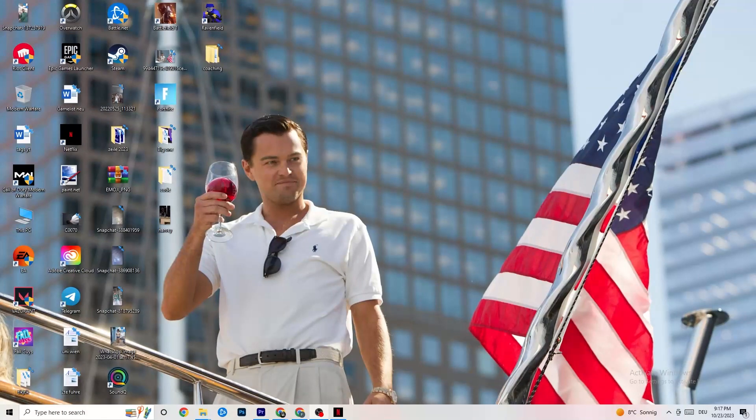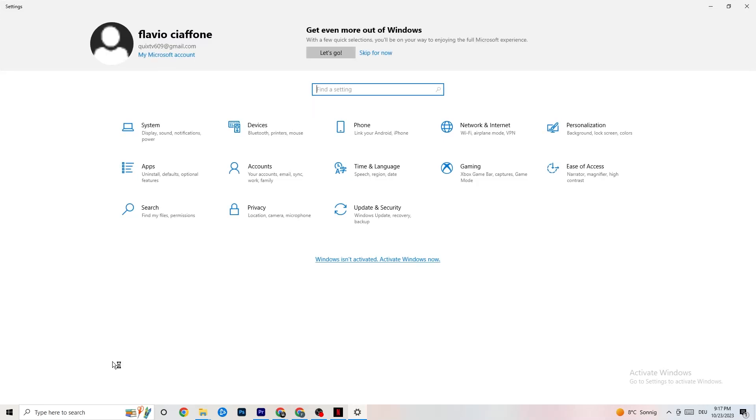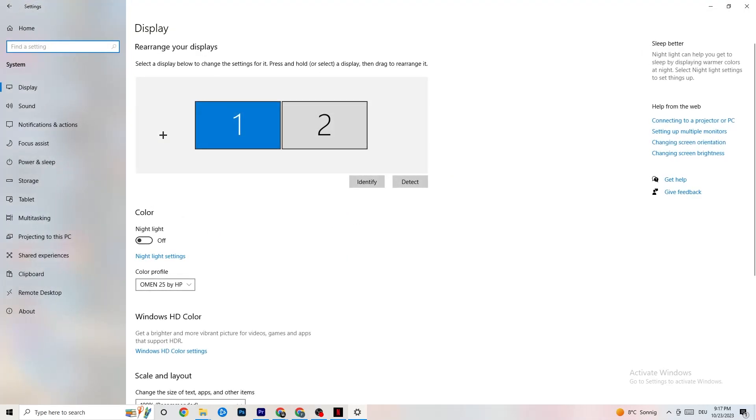So the first thing I want you to do if your game freezes, has FPS drops, or stutters: navigate to the bottom left corner of your screen, click on the Windows symbol, click on Settings, then go to System. The first thing you want to do here is identify which your main monitor is.